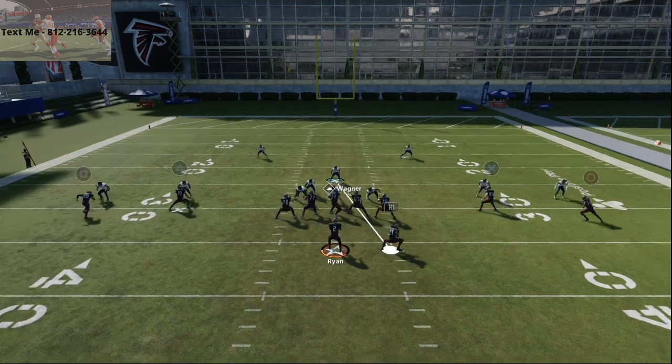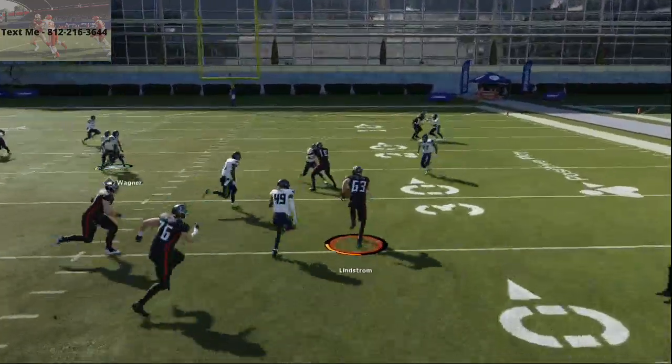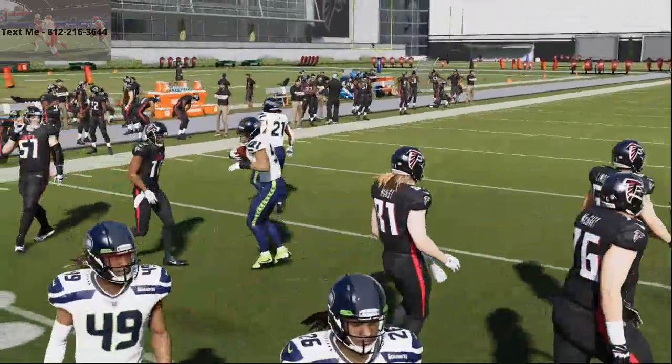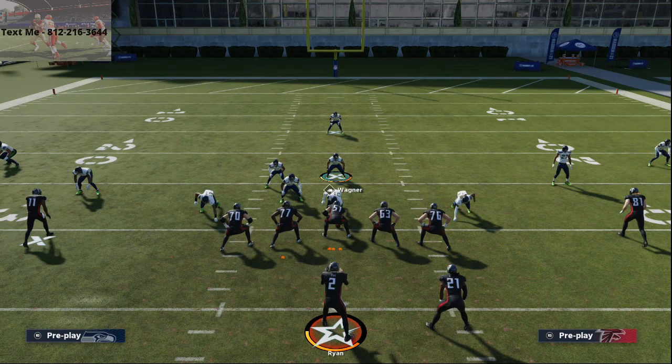At the snap you're going to see the A-gap come completely clean. It has to do with how practice mode picks up pressure; in game mode I find it works more by slanting to the strong side — the left side. That's the Nickel 3-3-5 base rush. If you want to go deeper with it, we have really solid pressure setups and good run defense in our defensive e-book, available via the link in the description.